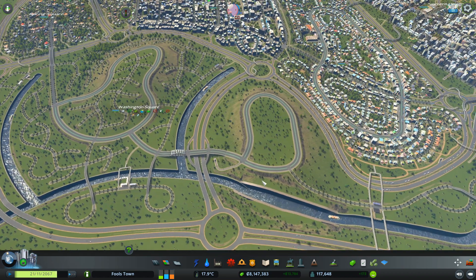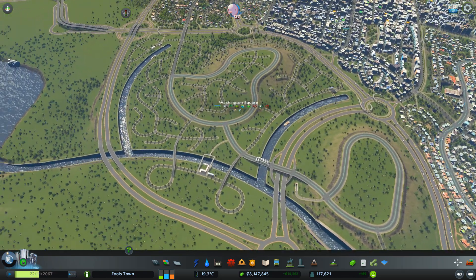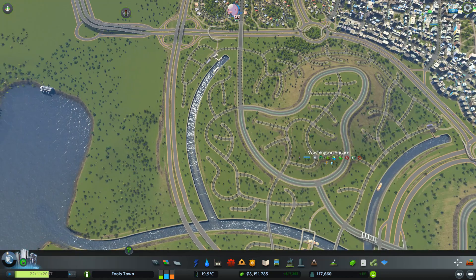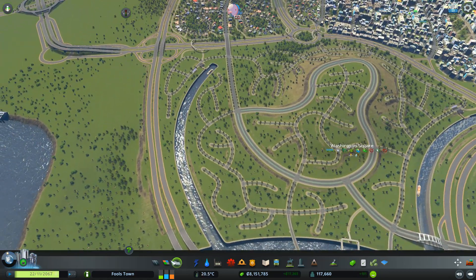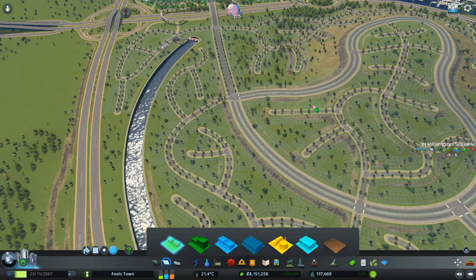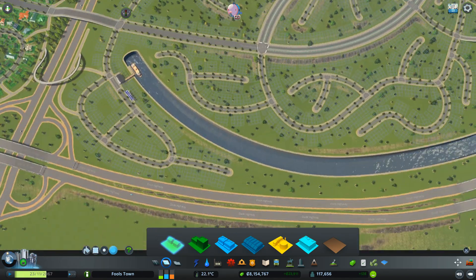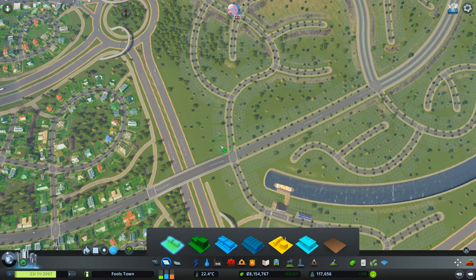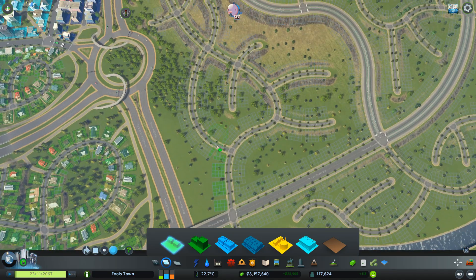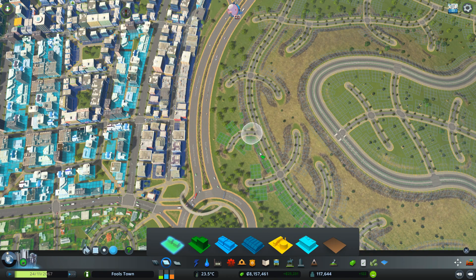I haven't done this side here with roads yet. I want to get this area set up with the zoning and planning, then do some roads on this side while it all builds — I know it's going to take a while. So we'll do some high residential, kind of leave it in the middle and paint it around the edges. Now the thing is, we're probably going to have power issues.